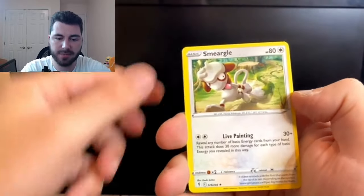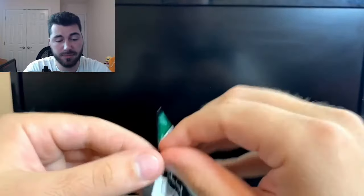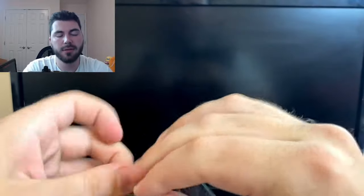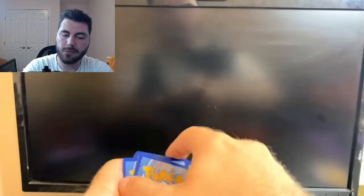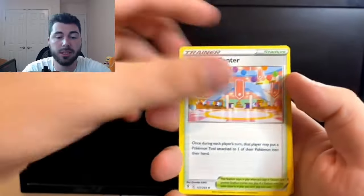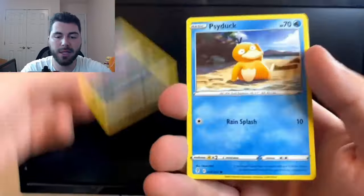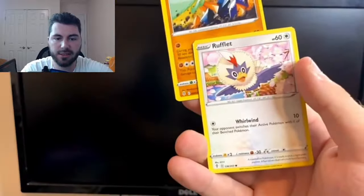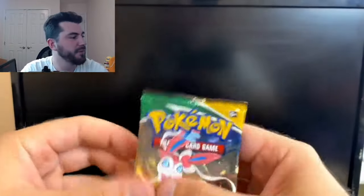Double Swablu and a Smeargle. This set in particular seems to be good for people who are playing competitive. So if you do play the TCG, which I suggest you do if you haven't already — enjoy, I hope you get something good. We'll go with Leaf Energy and Lightning. If you do play the trading card game, I think it's awesome — let me know in the comments what deck you are excited to play. But if not, I suggest that you get into it. And we move into our second half of these packs.